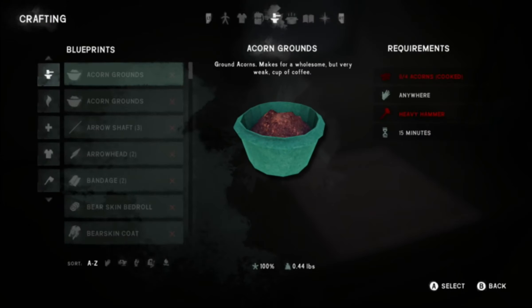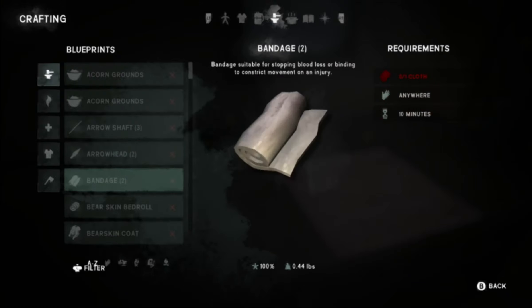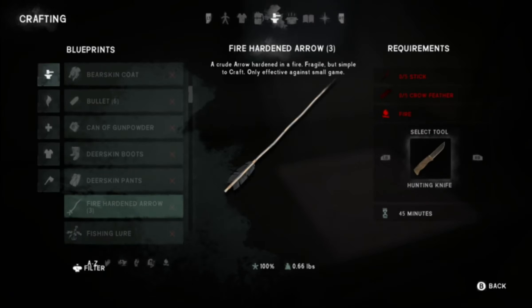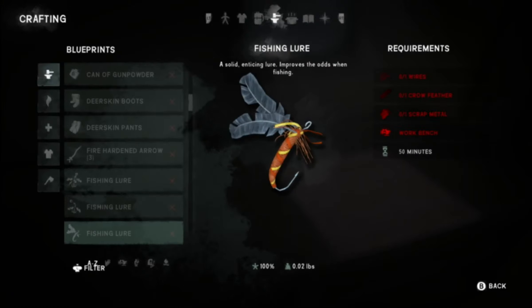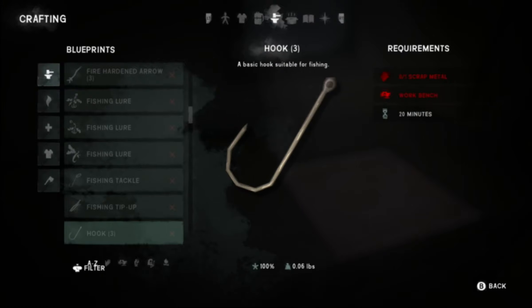It's like $20 or something for the DLC and they came out with a lot of stuff. We can find acorns now. They've made new arrowheads — a fire-hardened arrow — so we need a stick, crow feathers, and fire. There are also a lot more new fishing lures and shell casings.